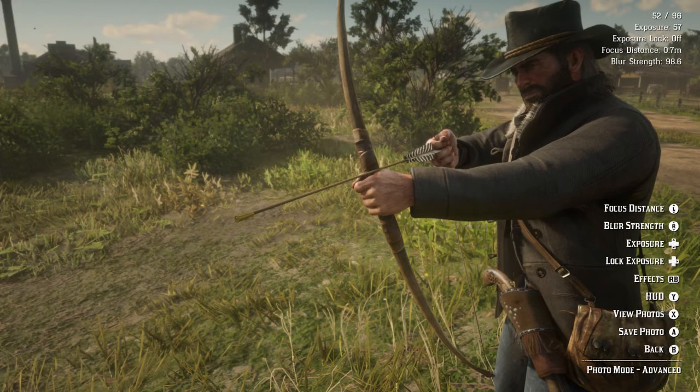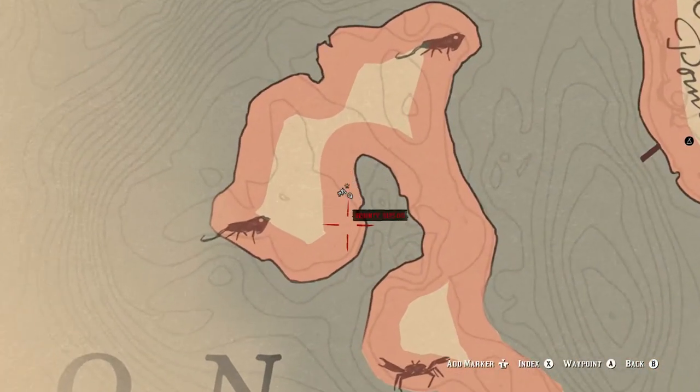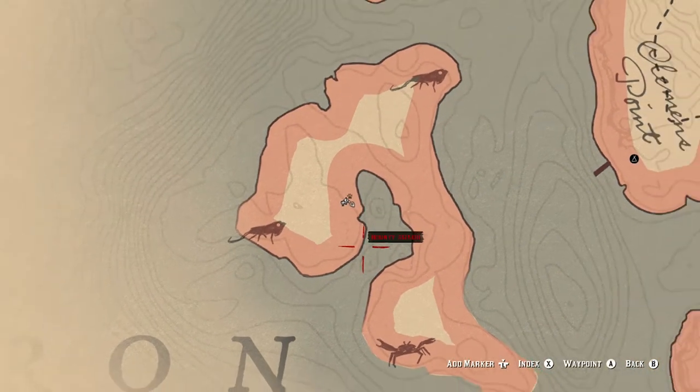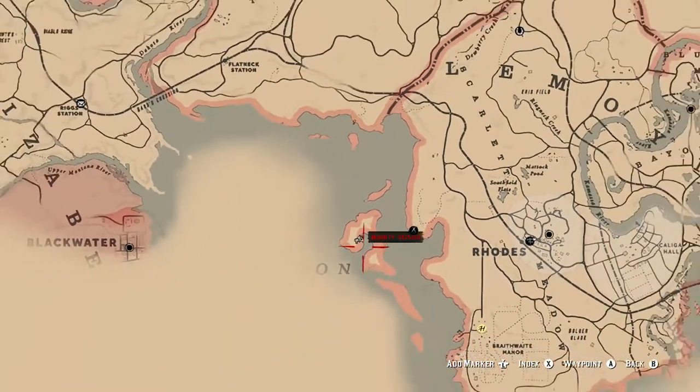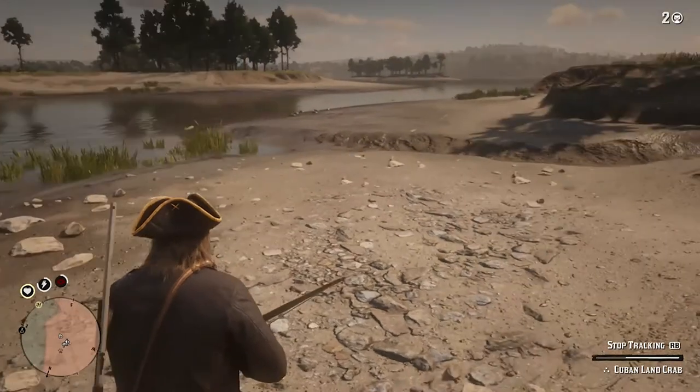Once you've found your three-star Cuban land crab, you're going to need to use a bow with small game arrows to get that perfect quality. As you can see, I went to the island west of Clemens Point to get the Cuban land crab. Don't forget to search the shipwreck on the island to find the special hat that I'm wearing.